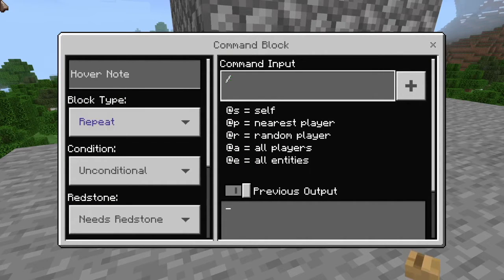And then you want to do slash summon chicken. You don't even need to do the slash — just summon chicken.